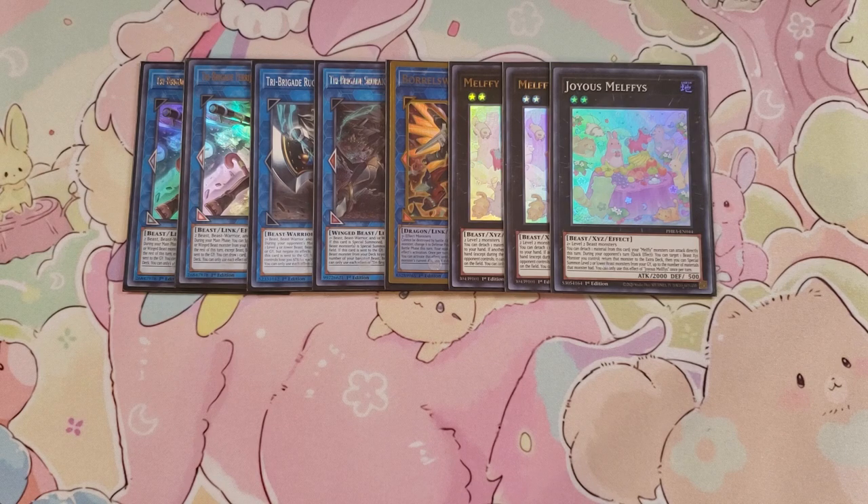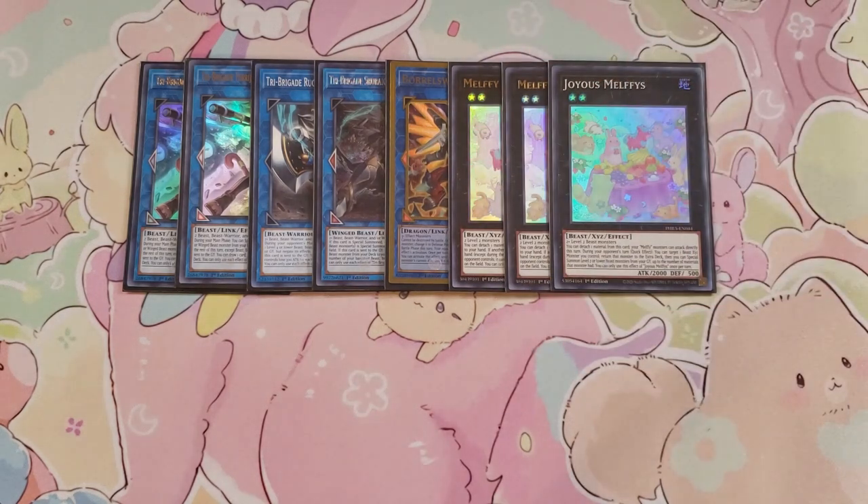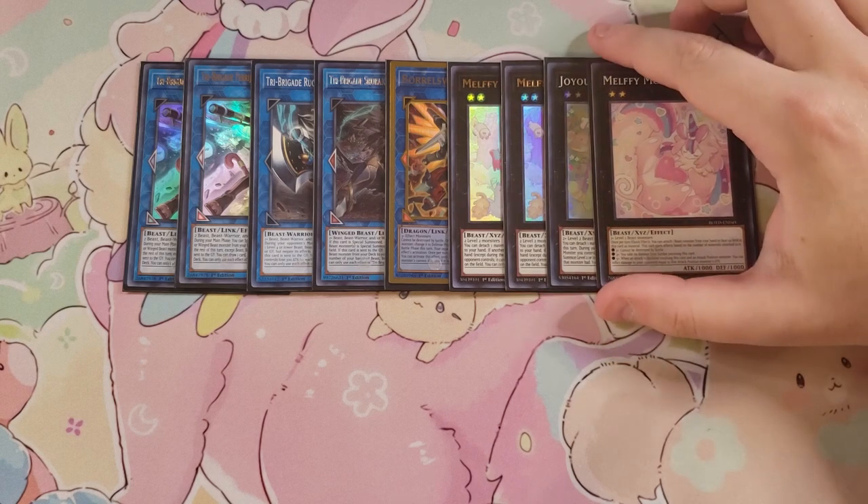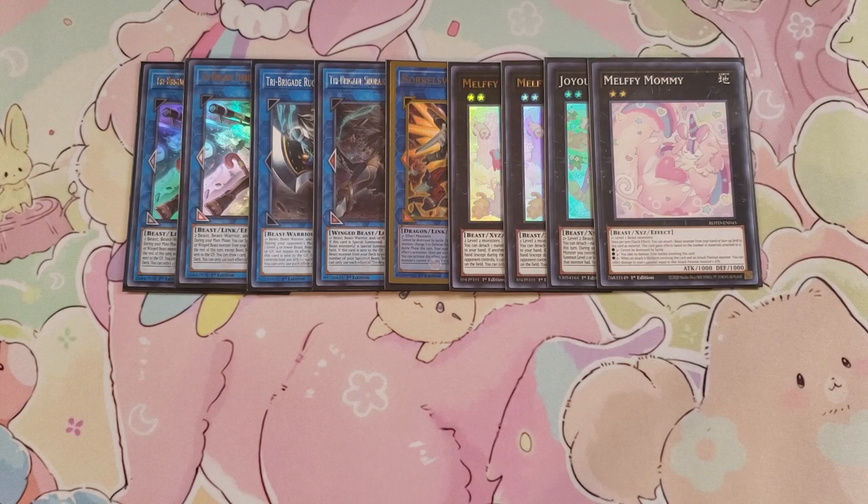I've really thought about bumping Joyous Melfys up to two. We're also playing a single copy of Melffy Mommy — I know that name gets me every single time, Konami. This card has a really good effect when you get multiple materials on it. Once per turn you can attach a Beast monster from your hand or field to this card as a material, and it gains effects depending on materials attached: three materials means it can't be destroyed by battle; four means you take no battle damage; five means when this card attacks an attack position monster you can inflict piercing damage.